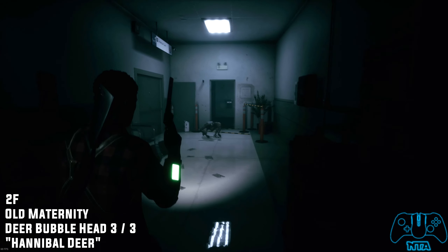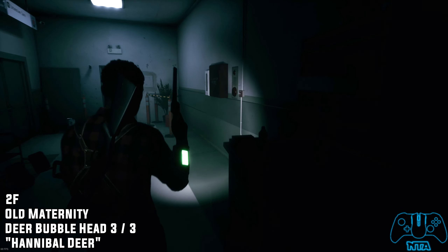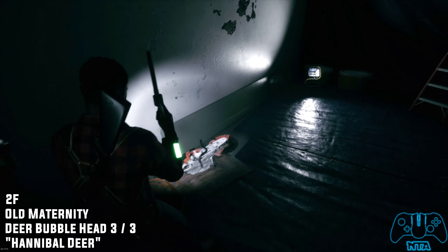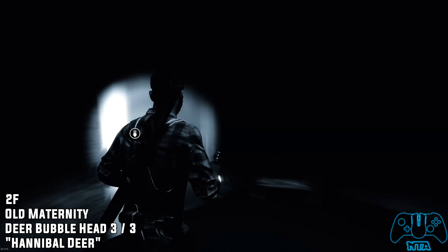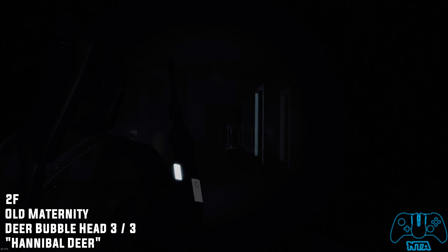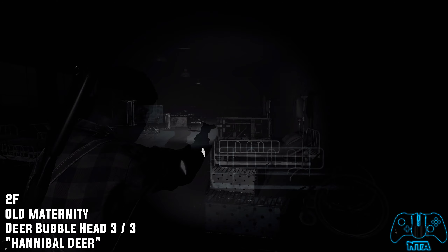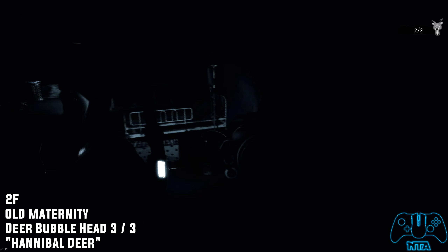Now once you get into the old maternity, this bobblehead is located in the sequence when the screen goes pretty dark. Do not finish the sequence — if you finish it then you can't get the collectible. As soon as it triggers, eventually you will see a baby crib or cot in the middle of the room with all the lights pointing towards it. If you look to the right you should hopefully hear it already, but you should see this one on the wheelchair. If you go towards the light you cannot get this deer.